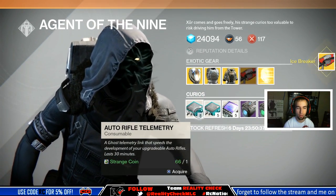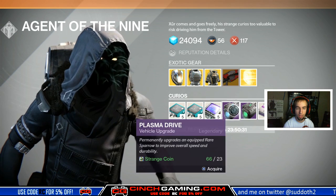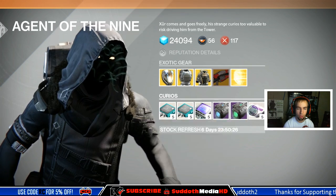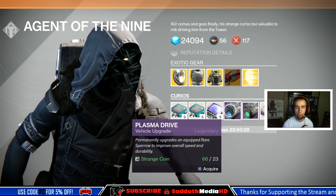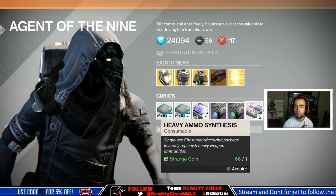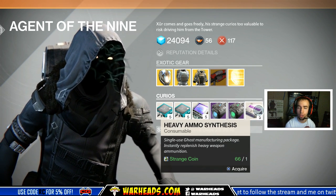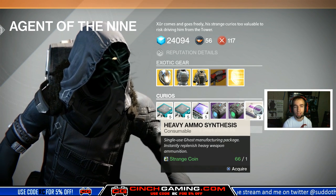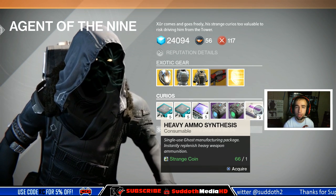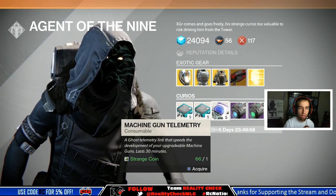He's also got Auto Rifle Telemetry, Pulse Rifle Telemetry, and Machine Gun Telemetry. There are Plasma Drives that come in different colors, so it just depends on what you're looking for. If you're looking to stack up on some heavy weapon ammo for raids, I would buy it — it only costs one Strange Coin. For me it's easy since I have three characters and run everything every day.